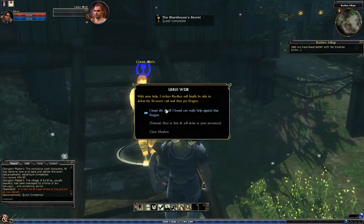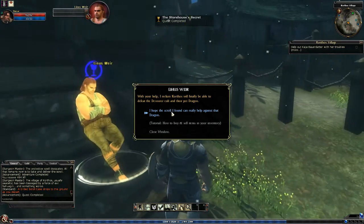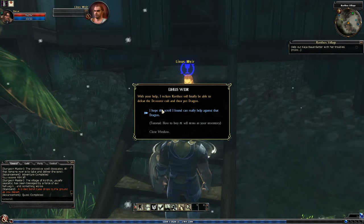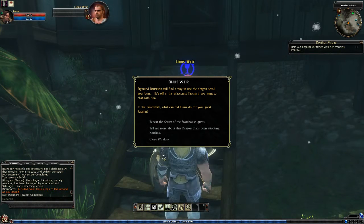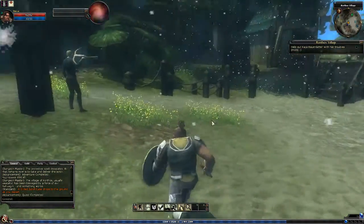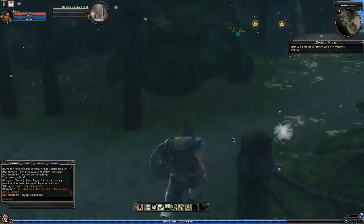Now I could talk to him again. With your help, I reckon Kitoris will finally be able to defeat the cult and their pet dragon. I hope the scroll I found can really help against that dragon. Sigmund Barrissons will find a way to use the dragon scroll he found - he's off in the Wavecrest Tavern if you want to chat with him. And we can start it again now if we want to rerun that dungeon.